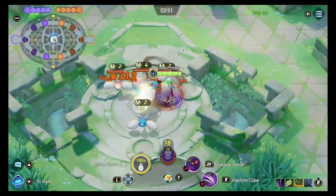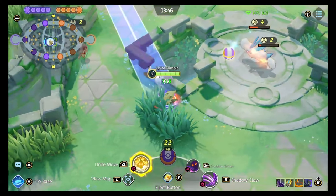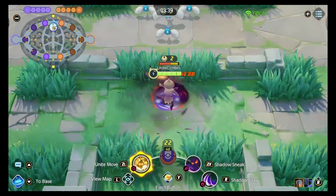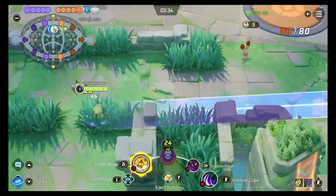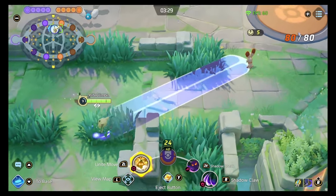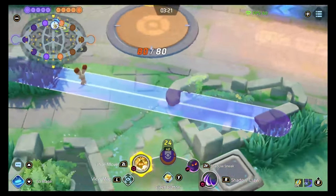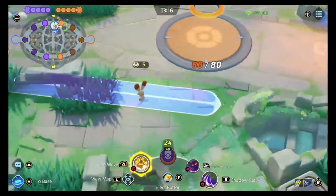You can hit the Rayquaza from either side of the wall, which is pretty good. Ultimately you're using Shadow Sneak to dash onto farm or to dive onto enemies. You need to spend some time in practice mode to realize what you can hit — for example, to hit an enemy in a specific location you may need to go through a particular wall and patch of grass. It can extend quite far but it's fairly sensitive to the joysticks.